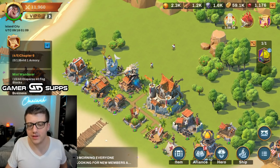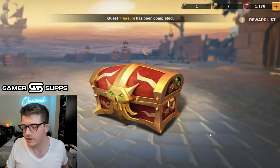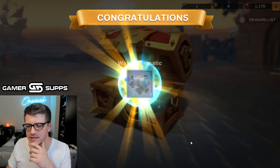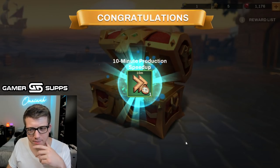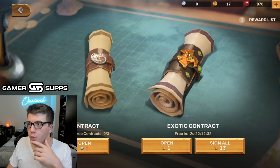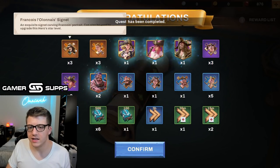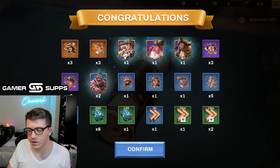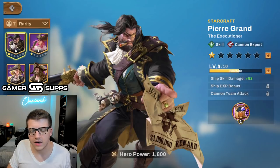Unless they threw me in an old server, which doesn't make sense. Let's open these eight chests — we got ship parts, Thunderhawk fragments, more Thunderhawk. We got 17 exotic contracts — let's open all of them. We got six legendary fragments — that's really good. We got a full summon of four heroes and we did get Annie Bonnie which is great. We love that.